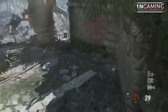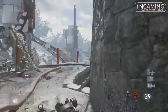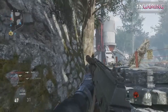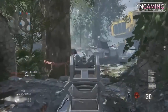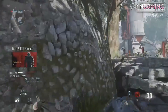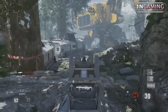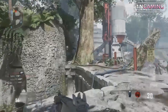Now, to improve your aim in Advanced Warfare, the first tip I can give you guys is to find your sensitivity. Personally, I'm playing on a 4 sensitivity and that works pretty good for me. I'm still adjusting, but for the most part I am using anywhere between a 4 to a 5. I'm still trying to get used to a lower sensitivity so that when I'm shooting, my thumbstick is moving less and I can keep my aim on the target.